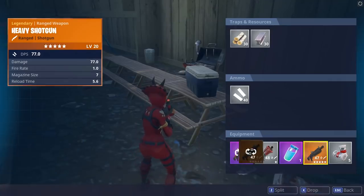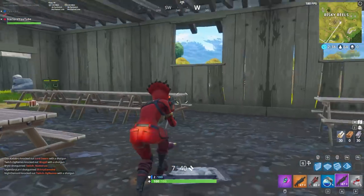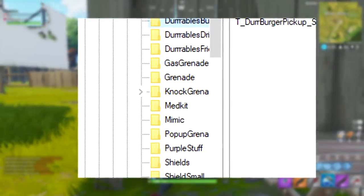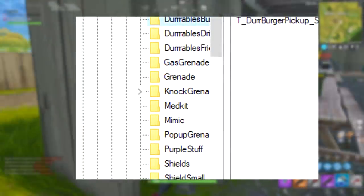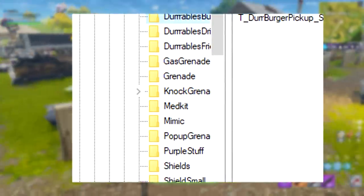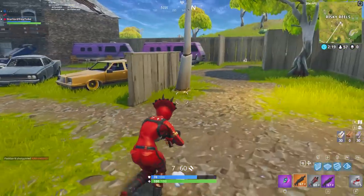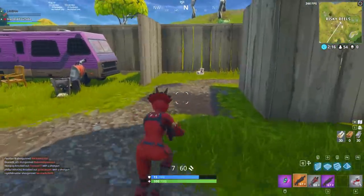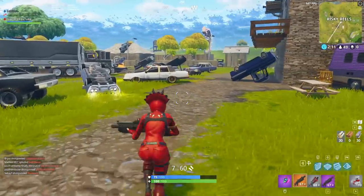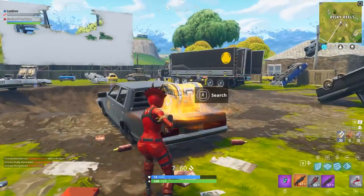The first one is a trap — or at least it's been assumed to be a trap — and it's called the Mimic Chest. Some of you who play the original Fortnite game may remember this. In the original game you can find chests around the world that are fake, and once you open them they turn into a kind of zombie with a chest as a head that chases you around the map.